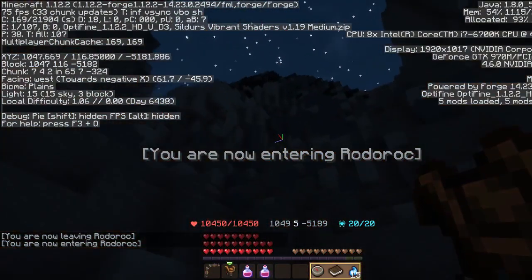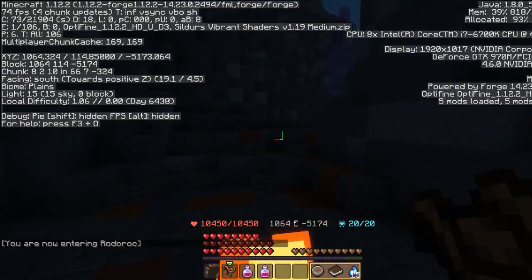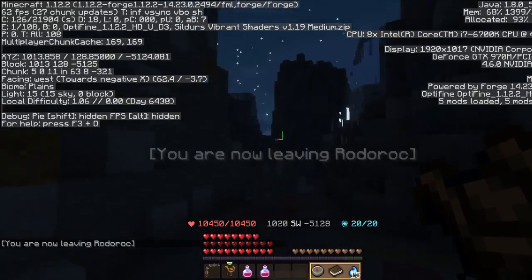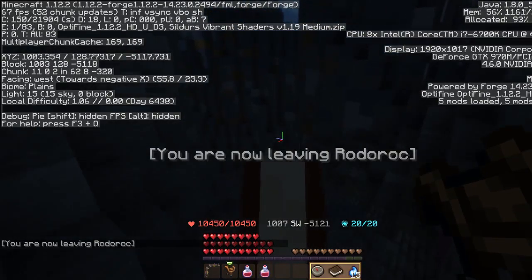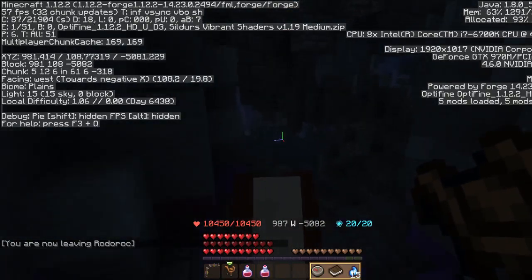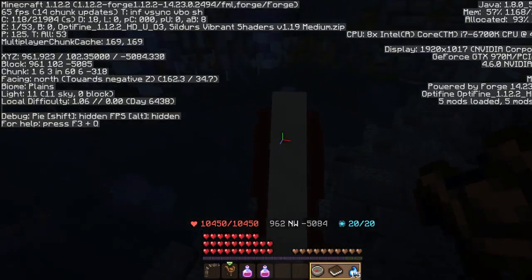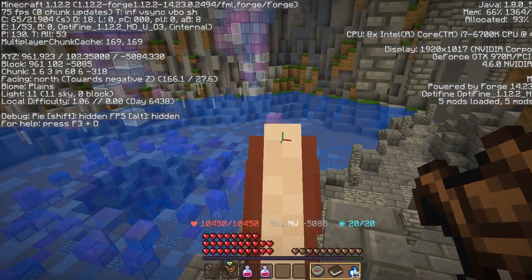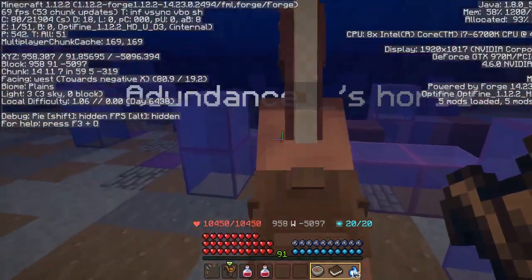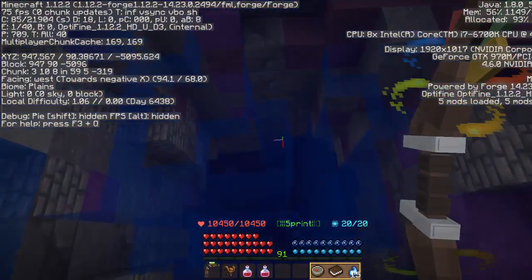I'm now entering Rotorock again. This doesn't help me find the theater. I'm also way higher than I need to be — Upper Molten Heights. There appears to be a crystal of some kind. I am actually pretty close on the coordinates, I just need to go down. Like, a lot. It's also hard to see because of shaders, so let's eliminate the problem. Now I can see, and there's a hole in the ground. Maybe there's a theater in the hole. Holes are great places to keep theaters because they're very full of air.